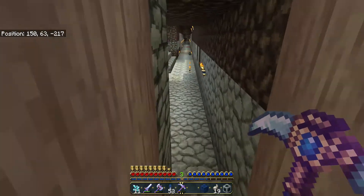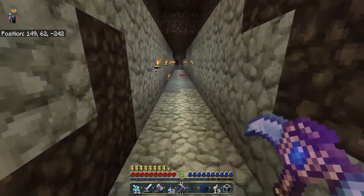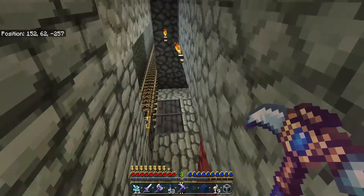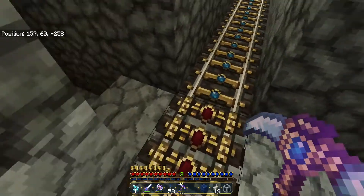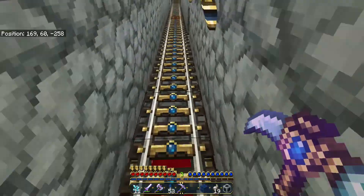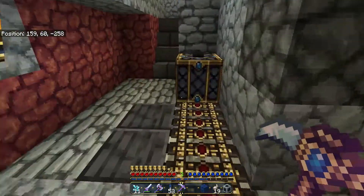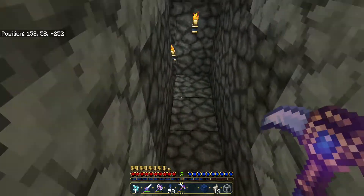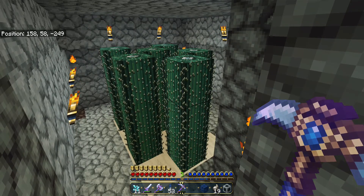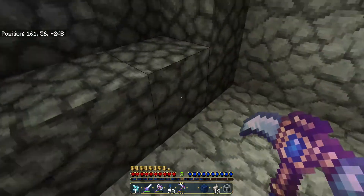Hey Bumpers! Before we go outside, let's go look at the rails — let's see what they changed the tracks on the rails. So these are the regular rails, and then you've got powered. These look a lot different. Did they change cactus? Look at the cacti — they look really cool. I bet they still bite you. Yep, they still bite you.